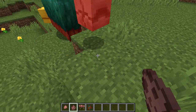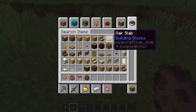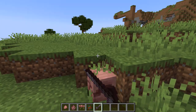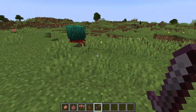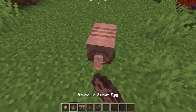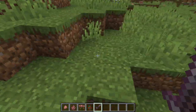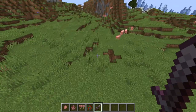Oh my God. Do they not take damage in their little shell things? Oh my God — okay, so they definitely take damage. Wait — but they take more damage outside. So they take less damage in their shell form.